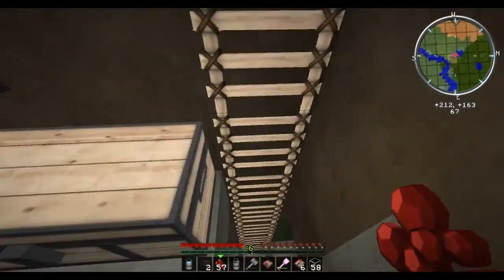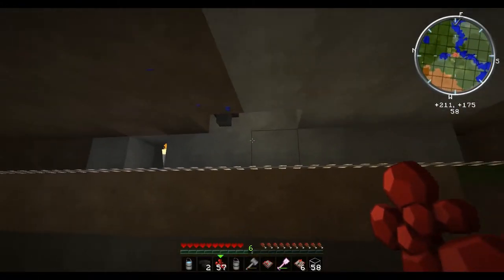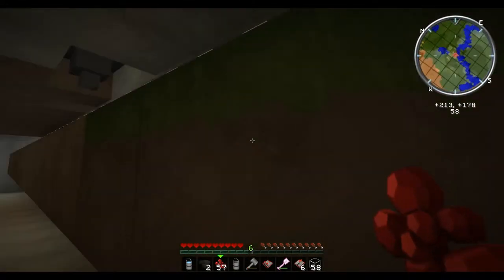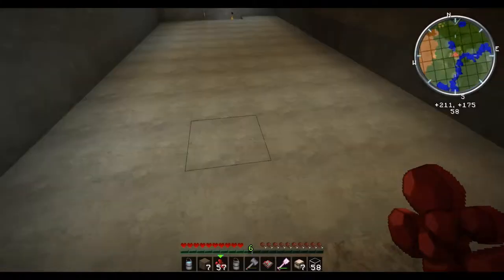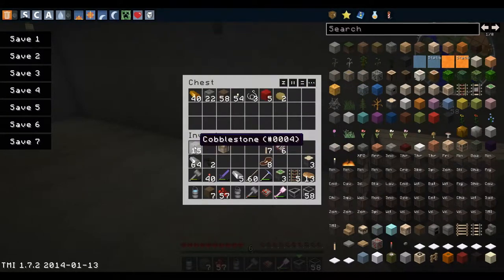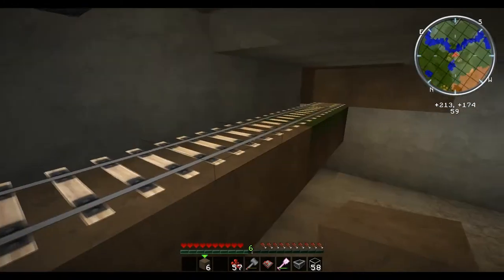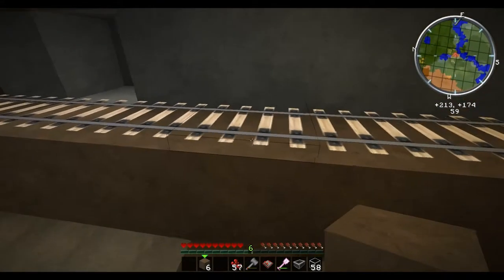I was originally going to do something where a mine cart goes over. I guess I probably could have done this, because a hopper to a locked hopper works, but a hopper cart over a locked hopper doesn't work. So what I was going to do — let's use that — I'm going to need to get up there. Dump a bunch of junk in here. I'll probably need some of this stuff.